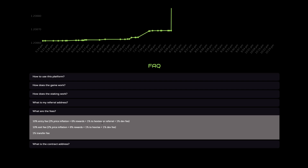If no referral is used, the rewards go to Hex2, plus 1% to the dev. When I exit, 2% goes to price inflation, 6% to rewards, 1% to HexRise if no referral, and 1% to the dev.